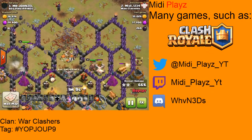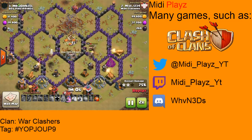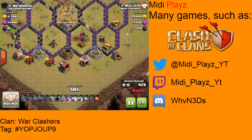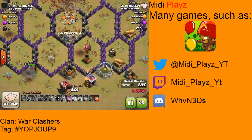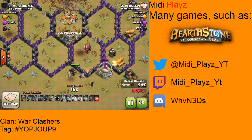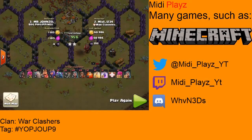I'm going to put the raid on two times speed here because the rest is basically unimportant. We're going to take out the rest of the base and almost get a three star — unfortunately missing the two cannons and a builder's hut because there wasn't enough time. But we get a very high percentage two star, which helps us win the war. We ended up getting 97% there — a very good attack.